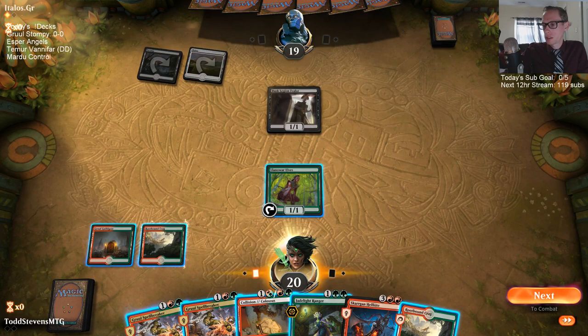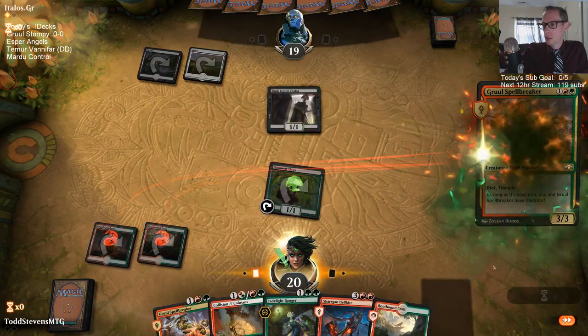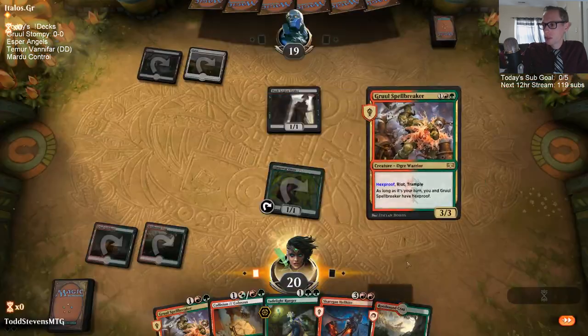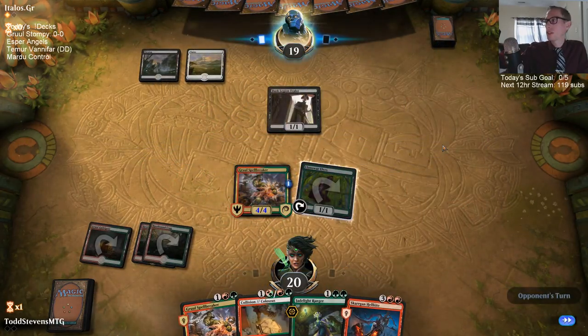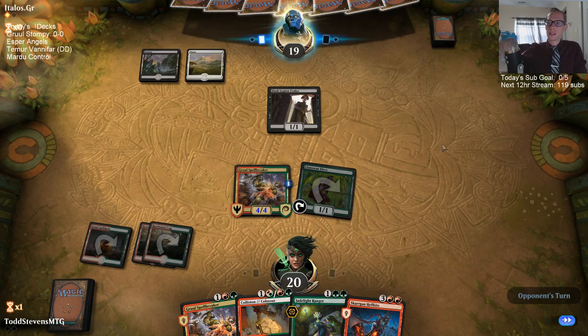Jadelight or Spellbreaker — going Spellbreaker. If I didn't have the land drop there I probably would have just played Jadelight to look for the land.